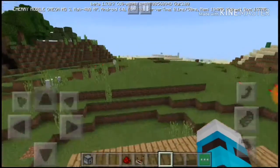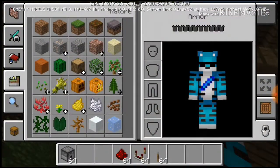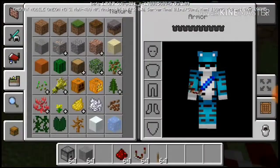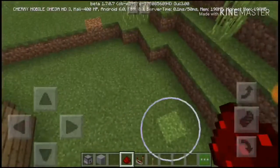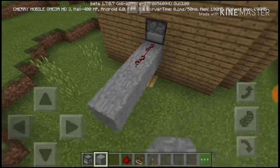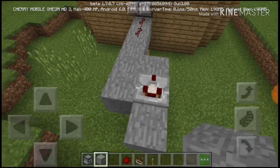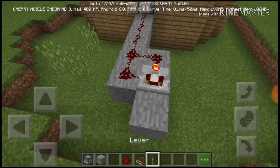We also need a zombie spawner egg — put it in the dispenser. Any hostile mob works, just hostile mobs. Then put redstone in, add another block, and do it like this.